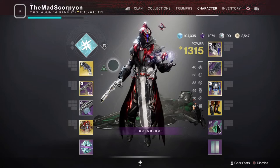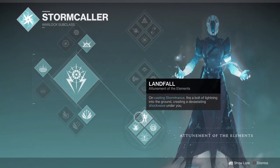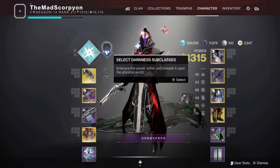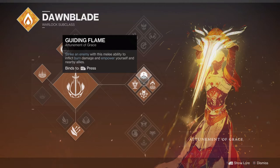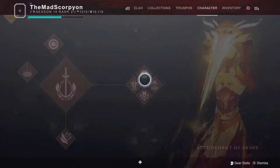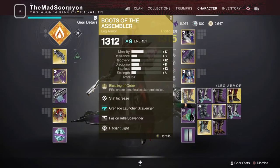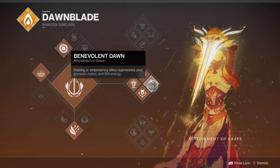That can go well with a combination of various subclasses. Personally, I've been running this with Attunement of Elements, the Arc Soul class, in activities like Override where there are many, many allies to work with. You could go Attunement of Elements, but considering it is just a general Medic class, Attunement of Grace makes more sense — considering how Medic-focused it is with an overcharged Overshield grenade as well as constant rifts. I should also mention Benevolent Dawn, the perk that makes it so when you heal anyone, it generates class ability energy.